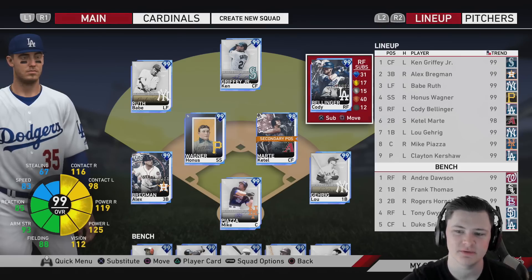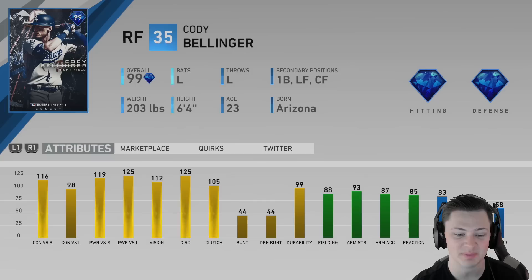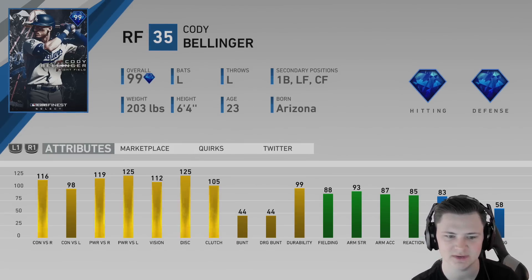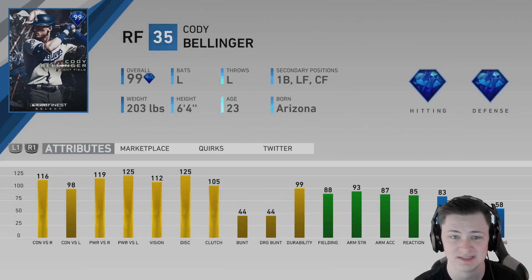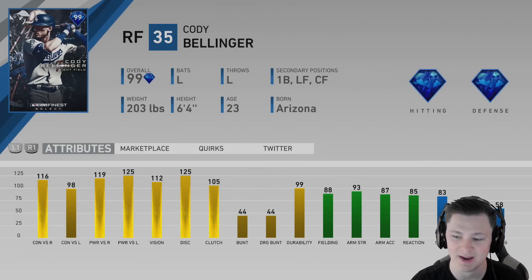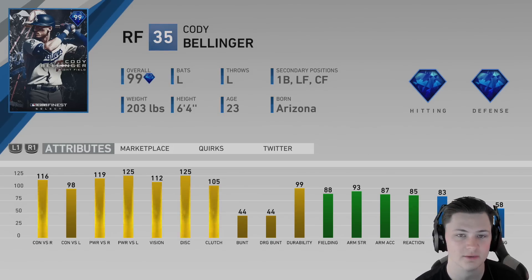Hey, how's it going everybody? For today's video we're gonna be doing a Cody Bellinger Finest debut. Off the bat, I think this card is better than the Collect 25 Christian Yelich Finest card. He's got 116 contact on right, 98 contact on left, 119 power on right, 125 power versus left, with 112 vision. Because of that vision, his PCI size is better against righties and lefties. Defensively he's clearly better as well.